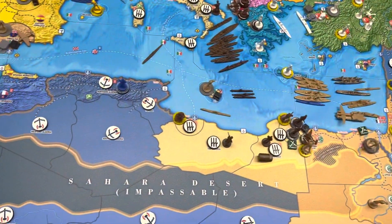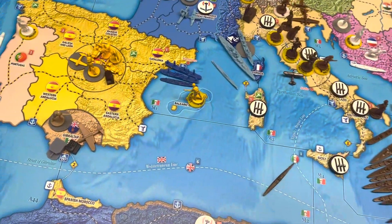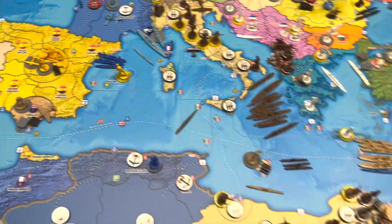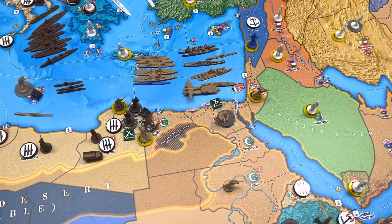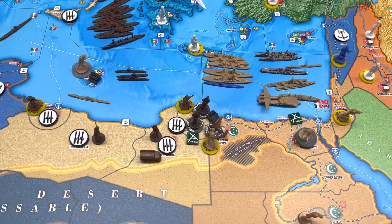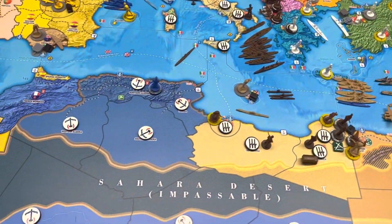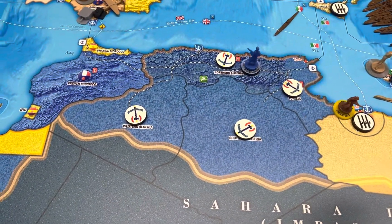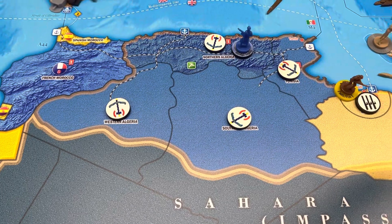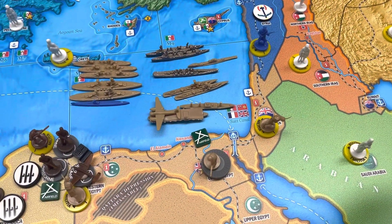Free France has two transports and a torpedo boat destroyer in M1. Free France also has a sub staying in M8. Northern Algeria — I changed it, sculpted out — that is a Vichy France Foreign Legion. They also have a Vichy France militia in Syria.